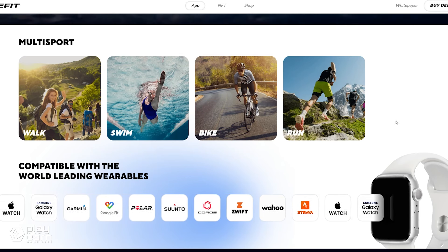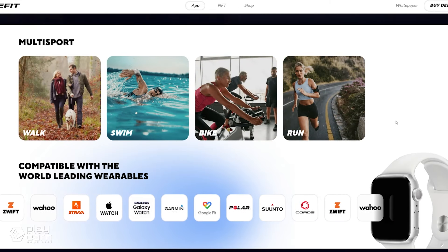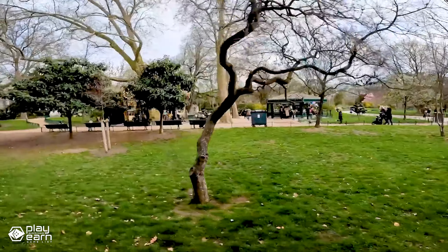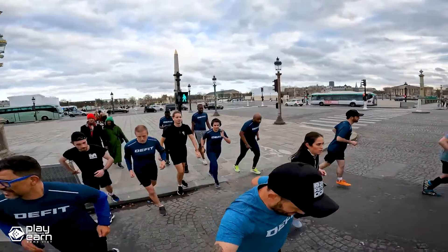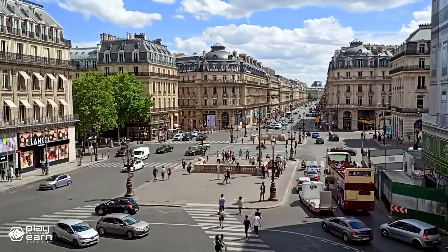The app is multi-sport, so you're not limited to just one activity. You can choose between walking, swimming, cycling, and running, giving users a lot of choice depending on what they're in the mood to do on a specific day. You can also play in different modes. Debut mode allows you to play for free and earn one coin a day for 30 minutes of exercise. Champion mode needs 3,000 coins to activate and lets you earn coins for every active minute daily between 20 to 90 minutes. And finally, there is Legend mode, which requires you to own an NFT to boost your rewards and optimize your progress.